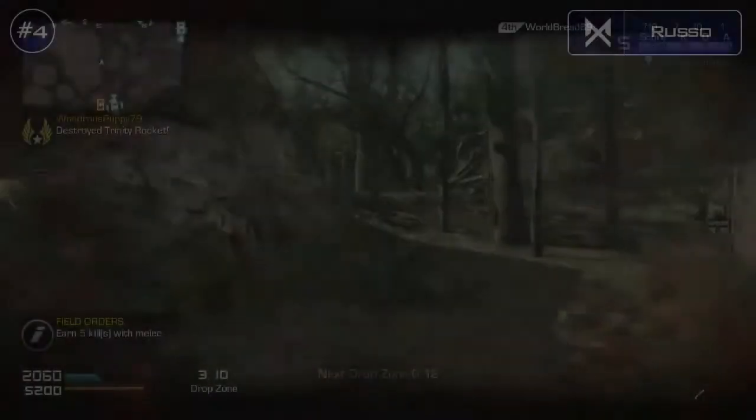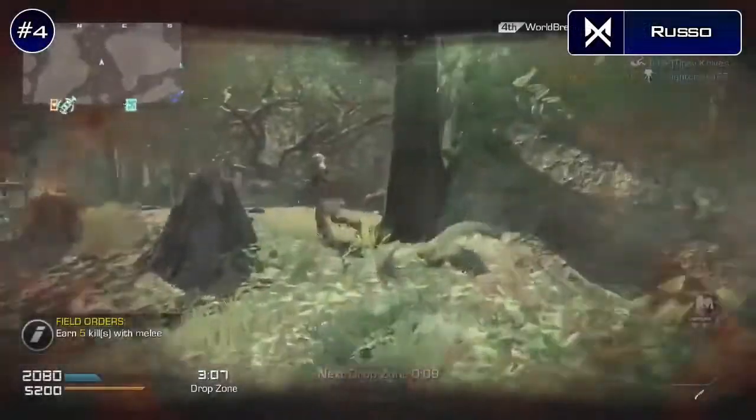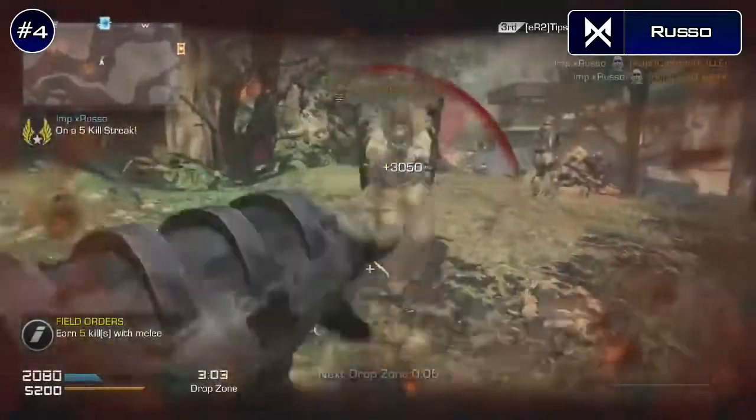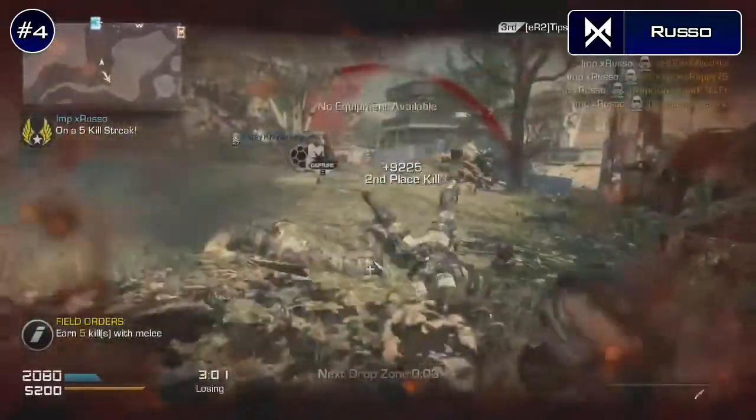Coming in at the number 4 spot this week, we've got Russo, who is playing some Drop Zone on the Call of Duty Ghosts map Prison Break. He's going to hit what most snipers dream of, which is a quad throwing knife while in the maniac suit, which I have never ever seen before. Great job to you, Russo.